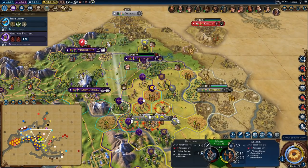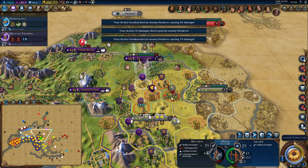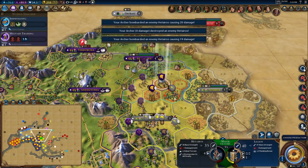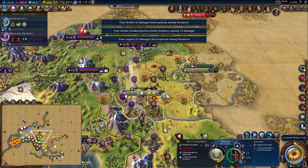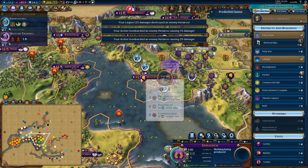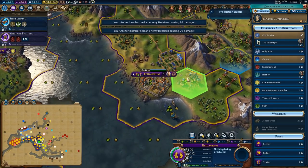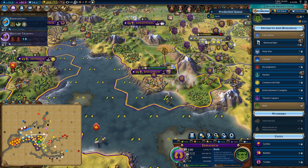Let's continue to cause problems for this Alexander chap. Kill there, jump up onto the hill, shoot this guy a couple times to soften him up. Legion has been completed. I definitely want to build a bath — this is the best place to build it. The bath is worth so much housing.